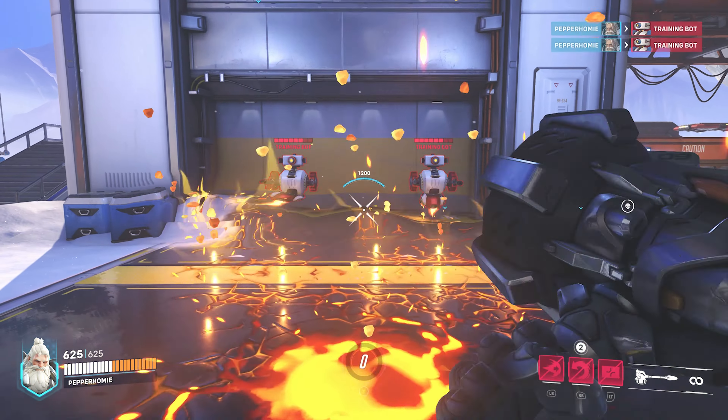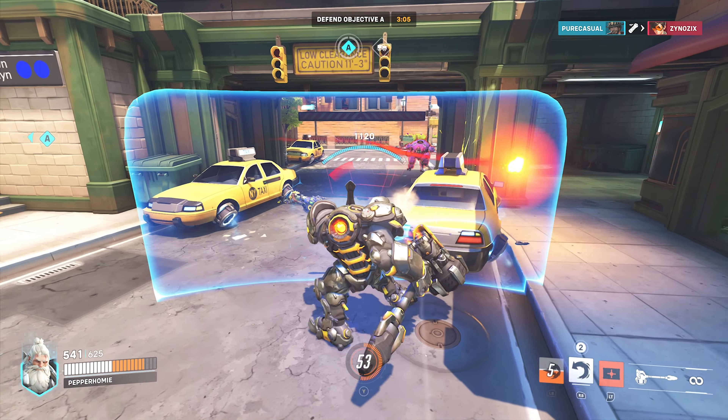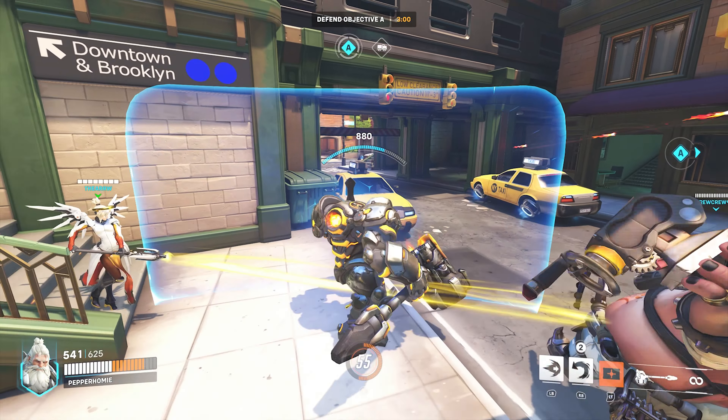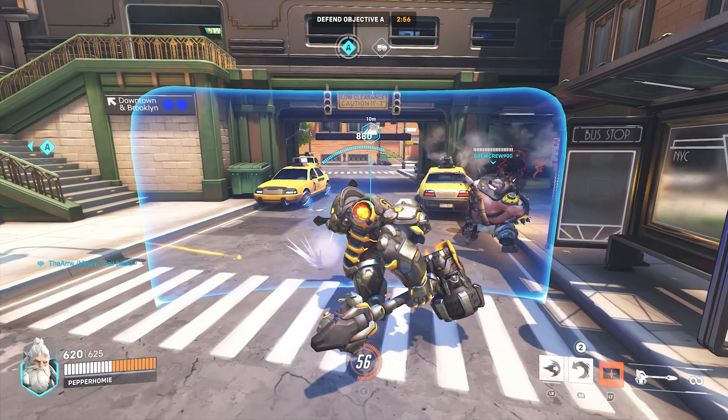Your ultimate can knock down enemies in front of you. This can cancel enemy ultimates and some abilities, so keep that in mind. In some situations, you can use this ultimate to knock down enemies, then use your charge attack to push them all away. And that'll do it for this guide.